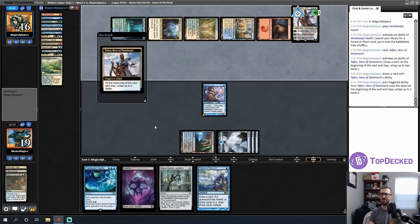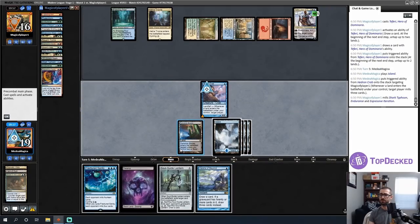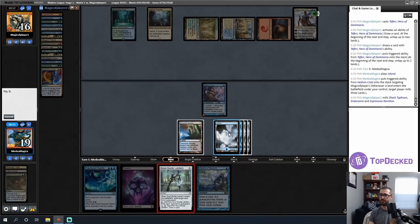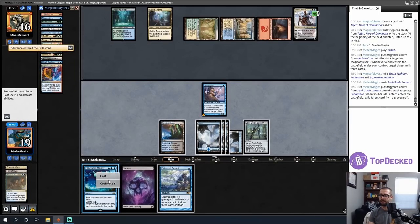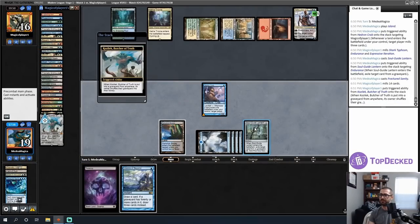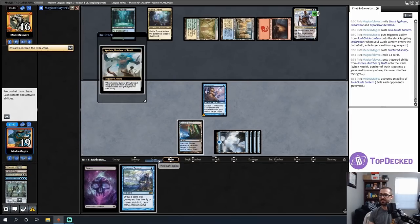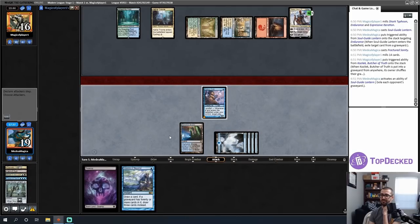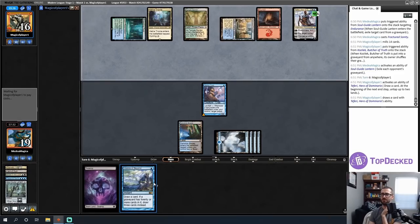My opponent plays a Shark Typhoon — that's legitimately scary. I can draw a Fatal Push and it's no big deal, but that's a 6/6 with evasion that I care about. My life goes to 13. I wasn't playing around Shark Typhoon — my mind was on Spell Pierce and Flusterstorm-type effects. Narrator's voice: he was not good. I'll cycle Fractured Sanity now and play a land to play around Mana Leak.